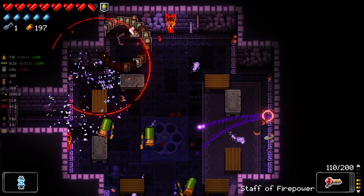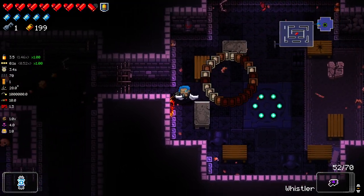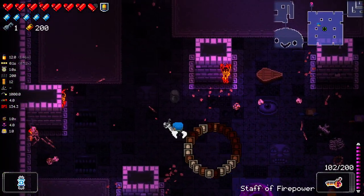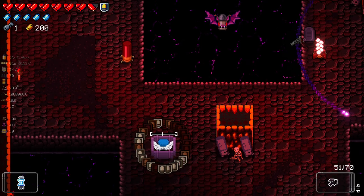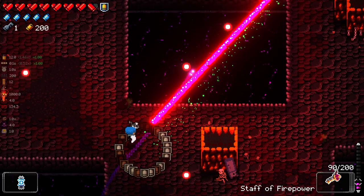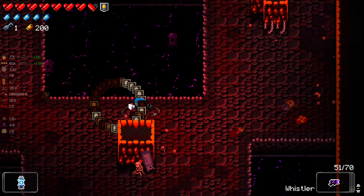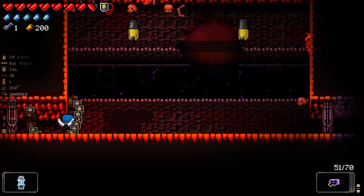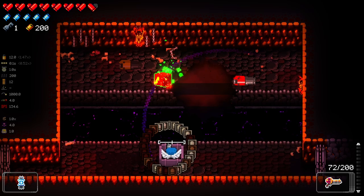I fucking got hit, god damn it. I made it so far without getting hit. I was really hoping this to be a flawless run, but that room looked rough already. And then I got a massive lag spike, so that didn't help. Dude, the game — every time a room ends, it just lags like crazy. Can you stop? I got hit in this room anyway, so it would have happened either way.